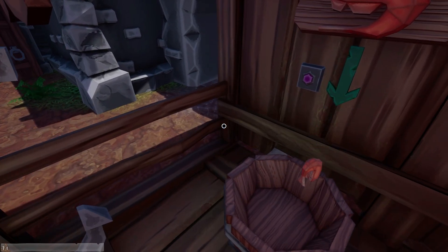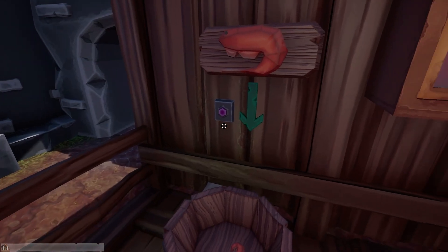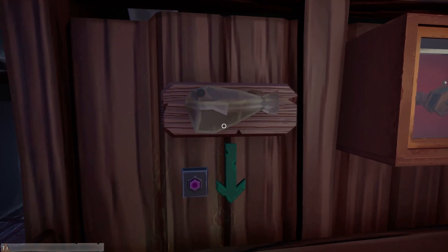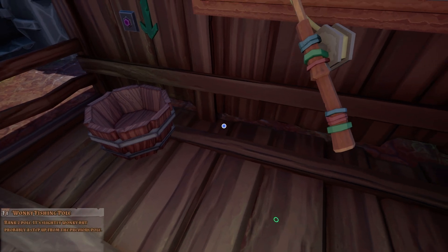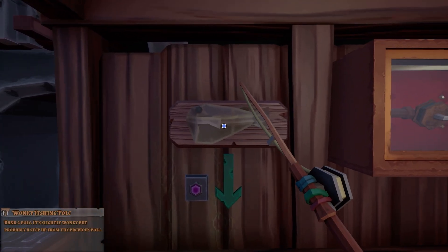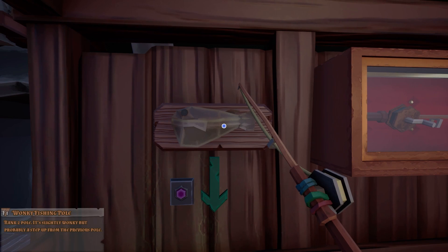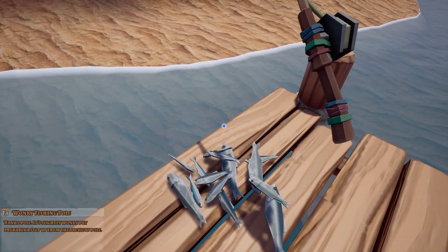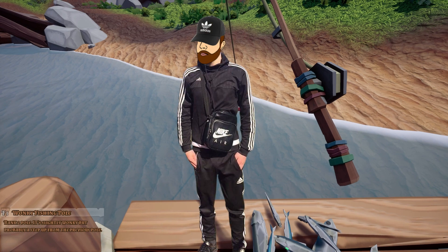We'll plonk you in the bucket and press this button. Oh, you click it — I was pressing E. The fish changed and we got the rod! What is this rod? This is a wonky fishing pole. But look, we need to find one of those fish — they're like a puffer fish that hasn't puffed. Back in there. How often do I use 'innit'? Not that often. I'm not much of a chavvy boy, if I'm honest.